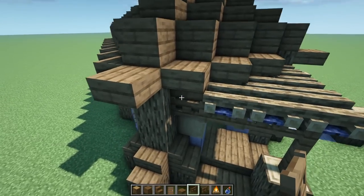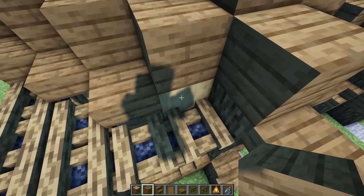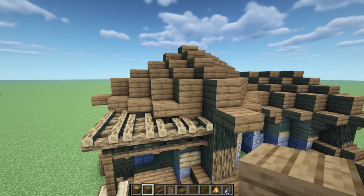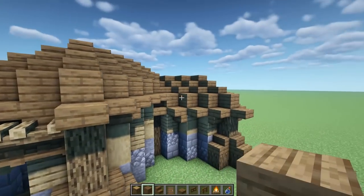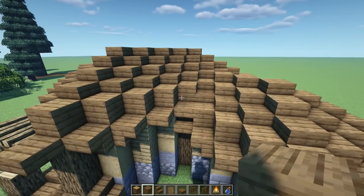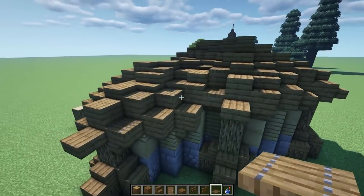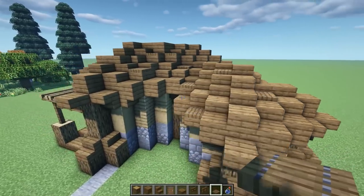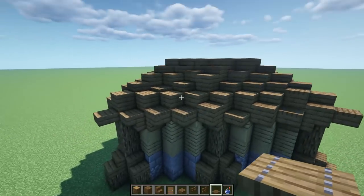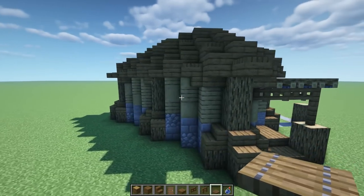Replace the block with a full block and replace the other side with a spruce block to change it up. Now to make the roof look more rustic and run-down, rough it up by adding extra stairs, slabs, full blocks, and trapdoors on top. Even though it was already detailed, this makes the roof look more unique — we'll add even more to it.